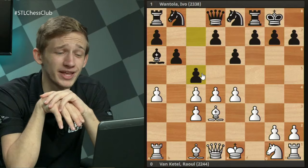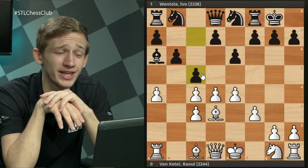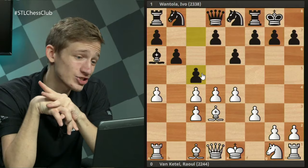After Qd3, Black's best idea is to repeat with Qd7, and now after Qc2 the idea becomes clear: White is just going to invade on the c-file and go after the queenside pawns on a7 and b6, and also go after the d6 pawn. More than enough to make up for the one pawn in compensation. White is also thinking about Bb4, temporarily misplacing the knight and adding another target on the queenside.